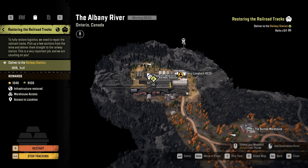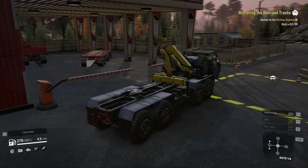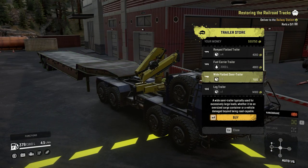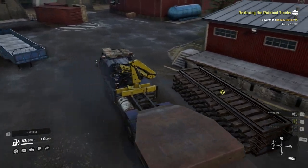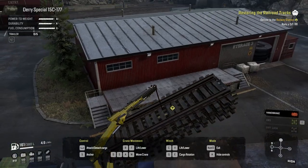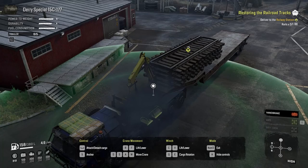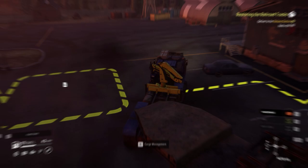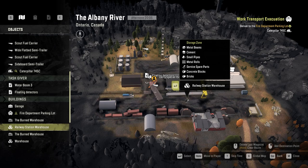For restoring the railroad tracks, you need to bring the rails to the railway station. Completing this contract gives you access to the warehouse at that location. For this contract you need a wide flatbed semi-trailer — you cannot use normal semi-trailers — and you need a crane. I personally recommend using the dairy special. Because your crane is too short, you can't completely place the rails on the trailer directly; just put them on partially and then push with your crane until they're on, then pack them. After completing this contract, the warehouse has an unlimited amount of cargo.